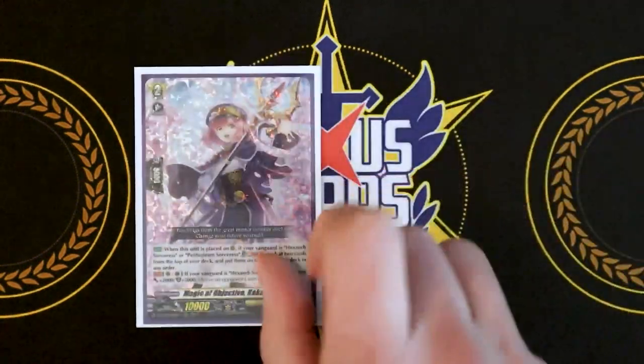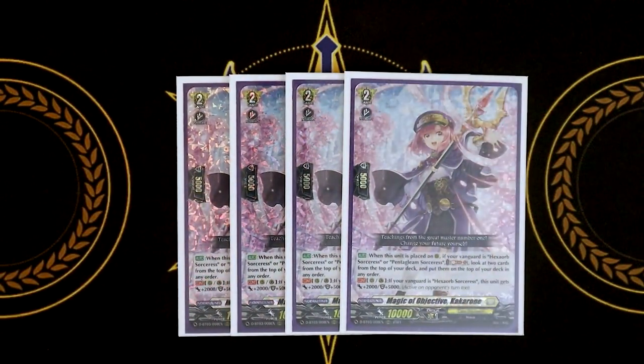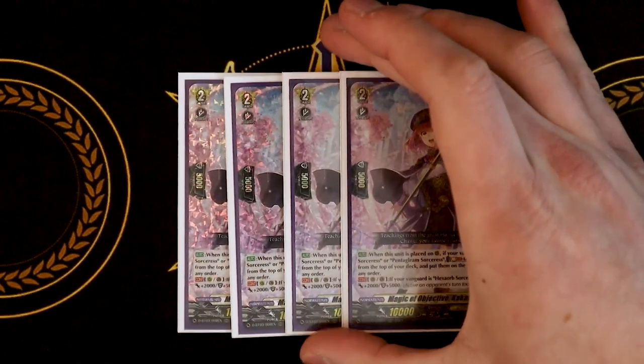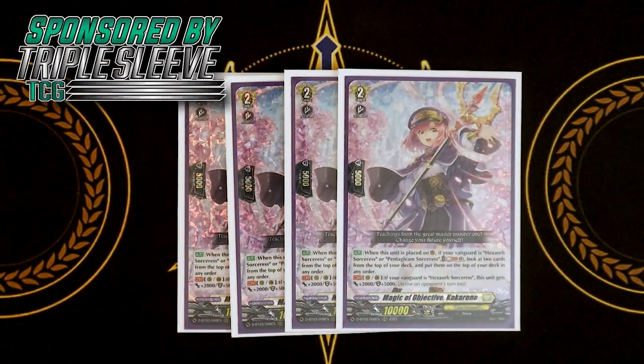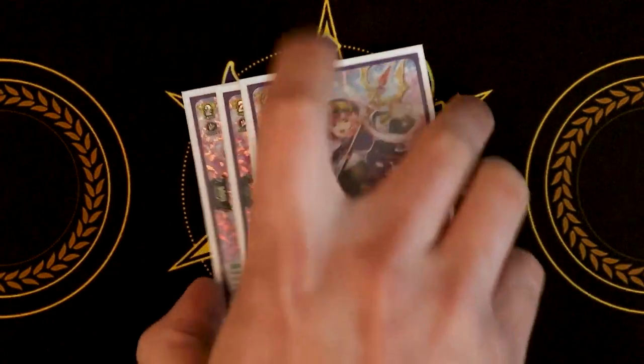Going on to the next grade two — this was a Triple R from DBT03, we're still running it. Magic of Objective, Kakarone. Kakarone is like a downgraded Olwen. When it's placed on rear, if your vanguard is Hexorb or Pentagleam, Soulblast one, look at the top two cards of your deck, and put them back on the top of your deck in any order. You don't get to put them on the bottom unfortunately, but it's still really decent setup. The other really helpful skill is if your vanguard is Hexorb, rear or guardian circle, this unit gets 2k power and 5k shield. So it becomes a 10k interceptor — you can also use it from hand when you place it to the guard circle during the guard step. I definitely want to run four just for that reason, to maximize the shield value.